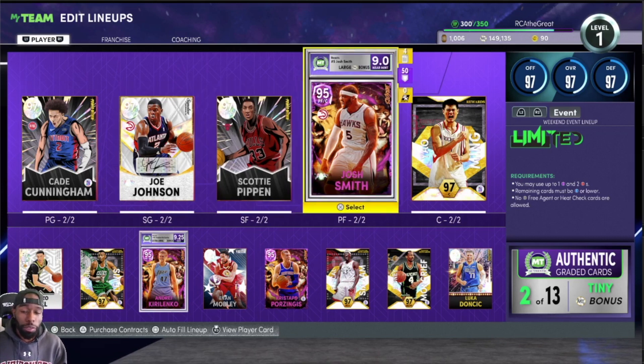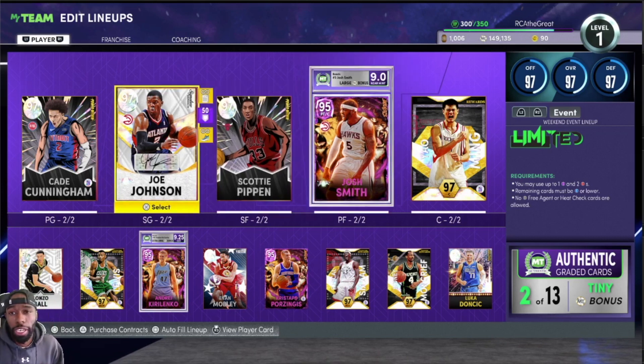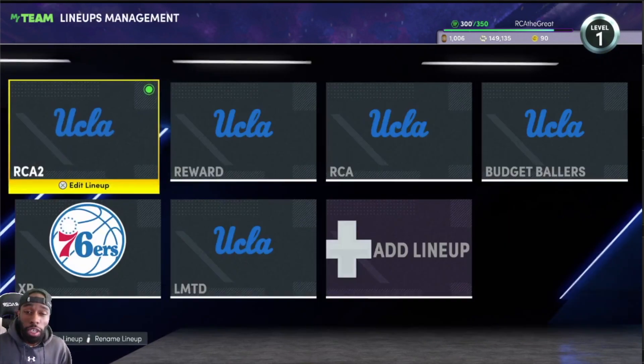Right now this Joe Johnson and Josh Smith duo is amazing. Joe Johnson gets incredible upgrades — he gets Hyperdrive, Chef, he already has Quick First Step, he gets Circus Threes on Hall of Fame. Josh Smith's three-point boost goes up and they both become even more elite than they already are. Now Joe Johnson still does have a little bit of a stamina issue.